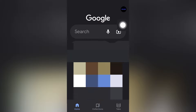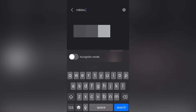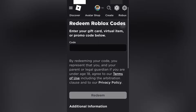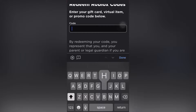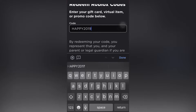So when you want to get this fedora, you have to go to Google or whatever you use to search for stuff, and go to roblox.com/redeem. After you do that, you have to sign into your account first. Then go to redeem Roblox codes, and the code is: star, capital HAPPY2019ROBLOX, another little star.